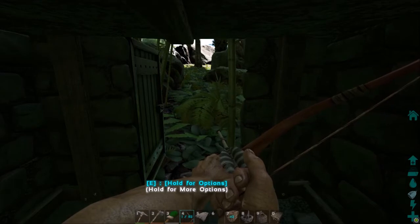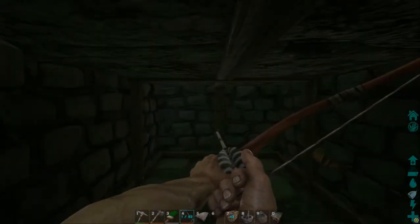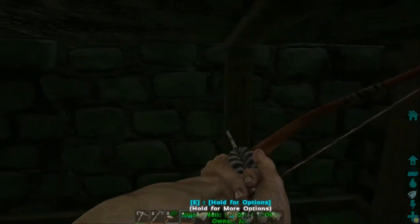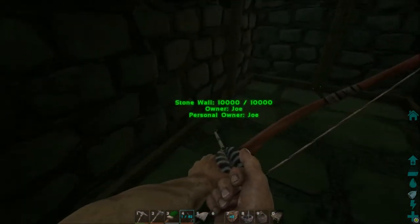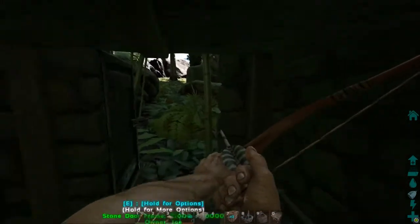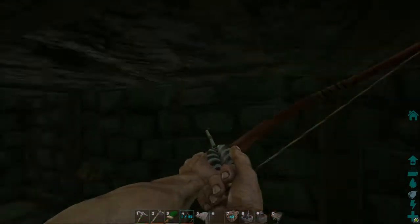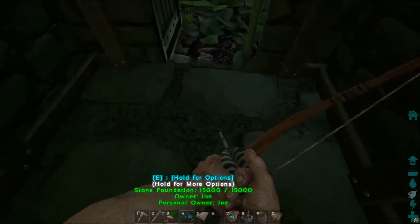For the structure itself, it will take 530 stone if you build it out of stone. You could do it out of wood, but I wouldn't recommend it. Stone is definitely the way to go, especially if you're not playing on an official server and you're on a server where the timers are turned up a bit. For wood you'll need 270, and thatch you'll need 195 — and that is just for the structure.